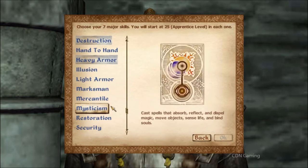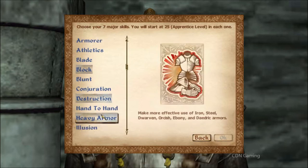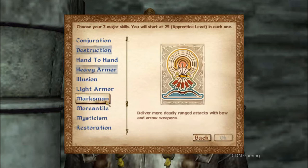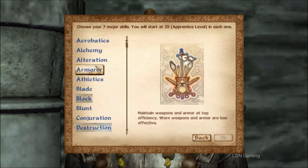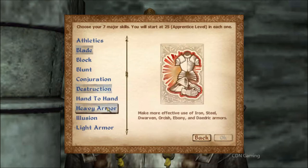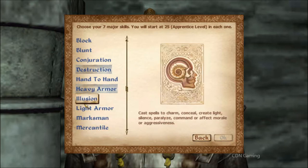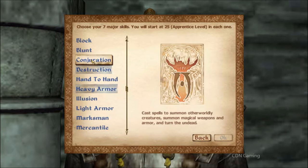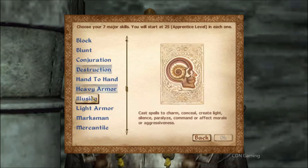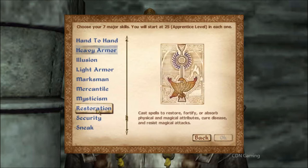It took me a minute to get this all figured out — reading through everything. I picked Destruction since I'm going to be a battle mage, plus Armorer and Blade. I was going through each one thinking: if I pick this, then I should pick this because it helps with that. Eventually I got everything organized the way I wanted, and then you're able to go on and just kill people.